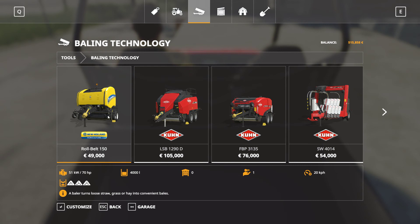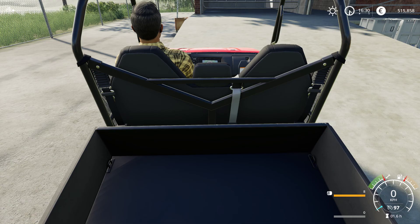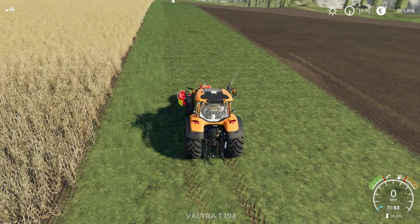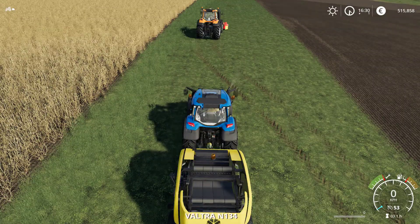Now if I'm going to make silage bales, I can get this baler that bales and wraps at the same time. That's seventy-six thousand dollars — a difference of six thousand dollars more.